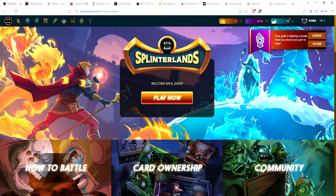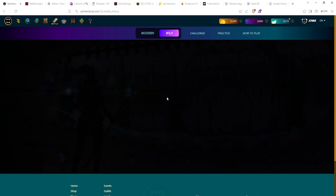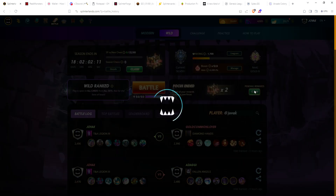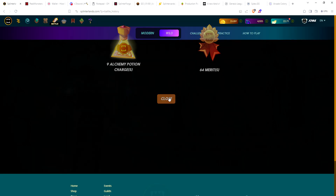Let's head over to the main account. I also need to do my guild brawls today. I had two gold chests from my dailies with Jovac, and then end of season chests. I ended up getting the most gold chests I've ever gotten - 37. Let's claim these two gold daily chests. Probably no cards because I'm not seeing potions on the bottom - nine alchemy potions and 64 merits.